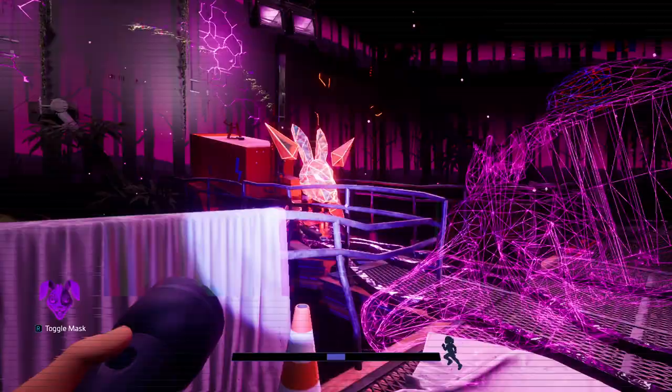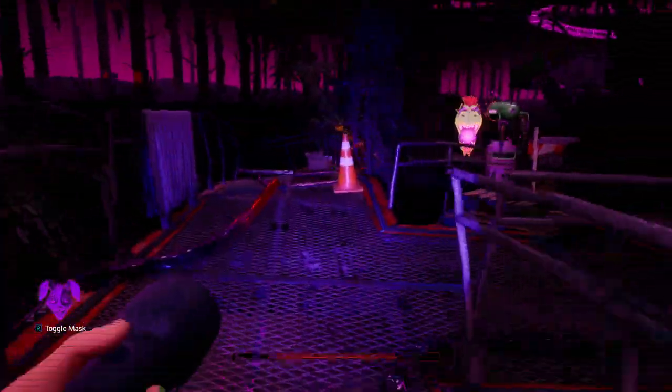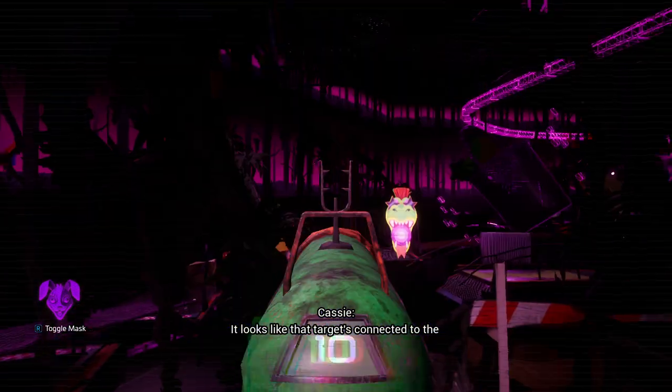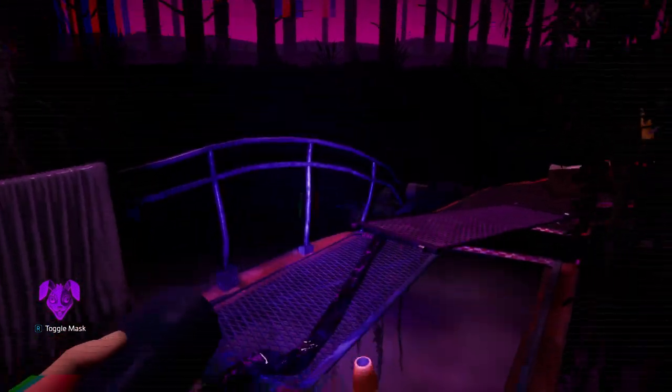The way you have to do this is like many other encounters — throw your mask on and you'll see this node right here. We have to deactivate all four of the nodes, and this is where it gets kind of confusing. Once you get to this location, go ahead and shoot the first Monty Gator — it's going to drop that path down and we'll start making our way over.